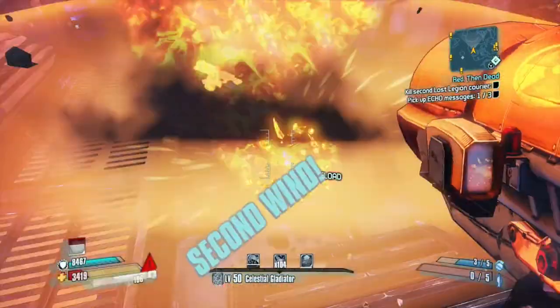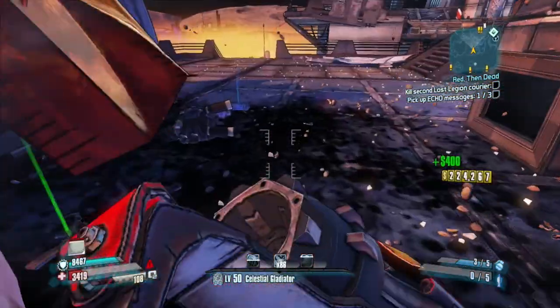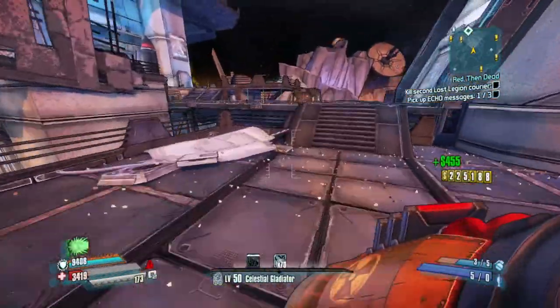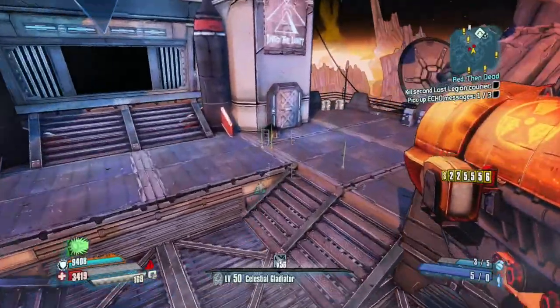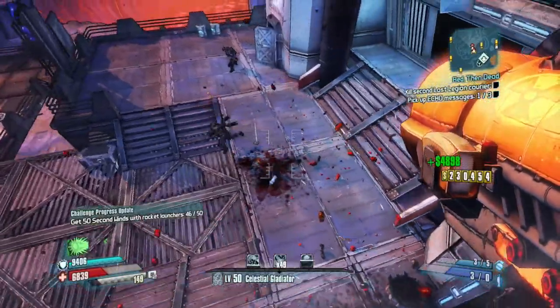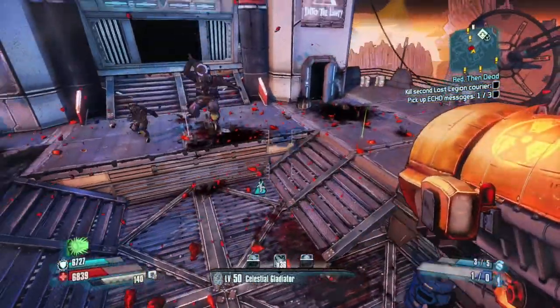A lot of the characters have different things that increase magazine size. I know Claptrap does, Athena does — you can see I'm using it here, so I get three shots in the clip instead of one, which is actually really good. I think Nisha has a thing where it adds three bullets too, so you'd still get up to five, giving you three shots per clip for every reload.